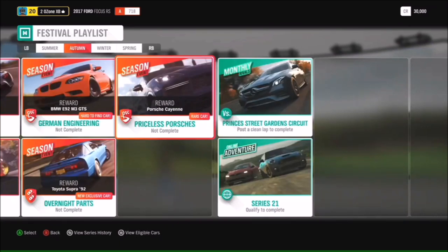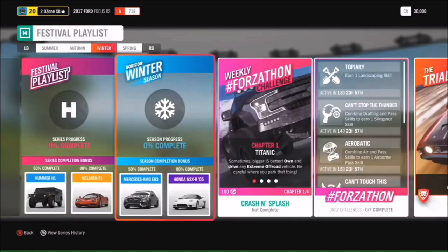Yes, another brand new car in this update is the Mark 3 Toyota Supra. We've previously given away the Mark 4, so you'll now have a chance to get the Mark 3 Supra — that's in the Overnight Part seasonal event in Autumn. There's also another chance at the United BMW M3 GTS. Skipping into Winter, your 50 reward is the 2018 Mercedes AMG E63S — again, a brand new car you'll have first chance to get your hands on. The Honda NSX is at 80.